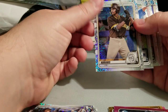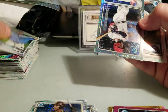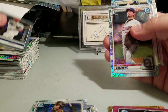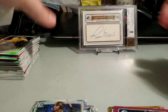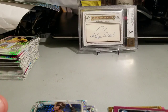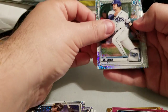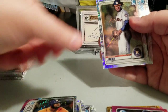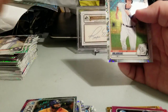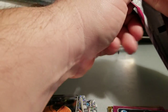Pack 14: CJ Abrams, Matthew Liberatore, Joe Adele, Jordan Balzovic, and Gus Varland. I think I'm striking out more in the second group than I did in the first. Pack 15: Niko Hulsizer, Jackson Rutledge, Jordan Alvarez, another Christian Javier, and another Ulrich Bojarski — getting duplicates of the wrong guys.